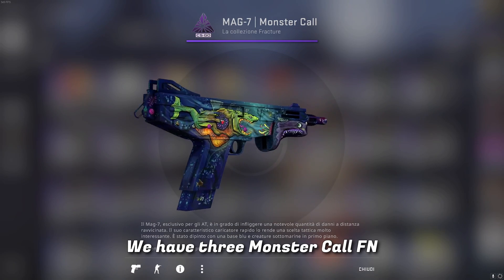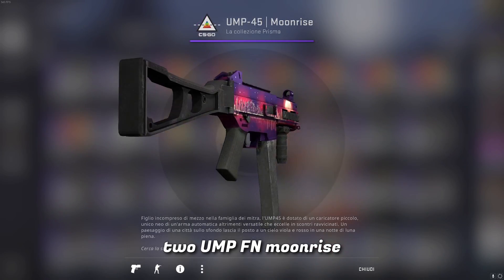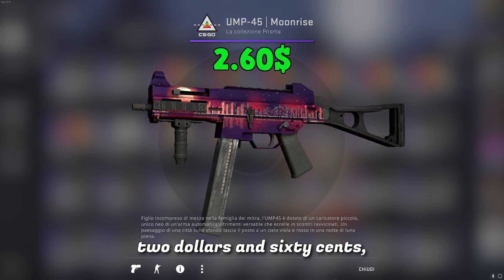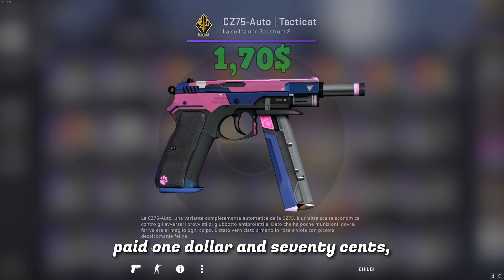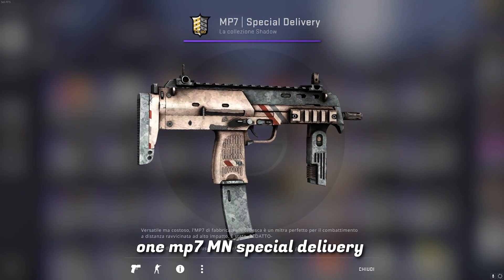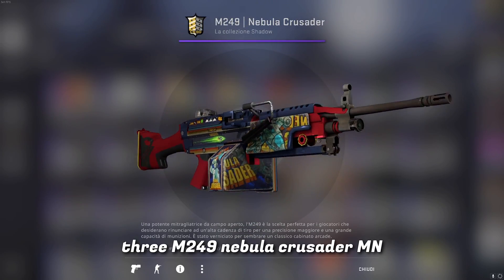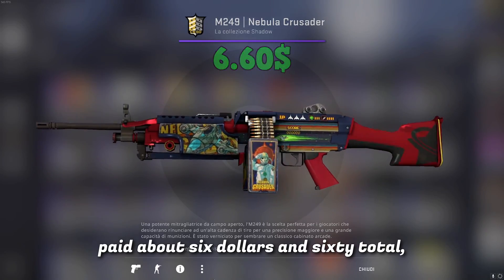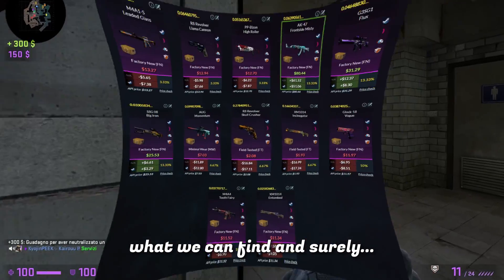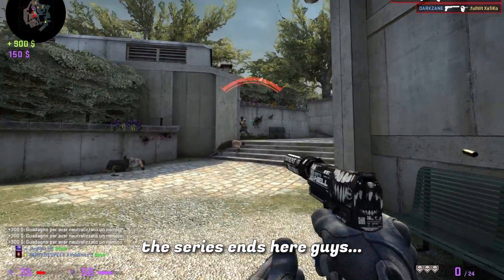We have 3 Monster Call Factory New paid about $6 in total. 2 UMP Factory New Moonrise paid about $2.60. 1 CZ Tactical Factory New paid $1.70. 1 MP7 Minimal Wear Special Delivery paid $2.30. And finally, 3 M249 Nebula Crusader Minimal Wear paid about $6.60 total. I'll show you on the screen what we can find, and truly, if we take one between Revolver and Sam, the series ends here guys.